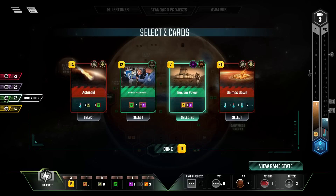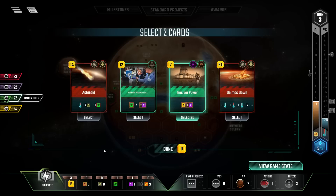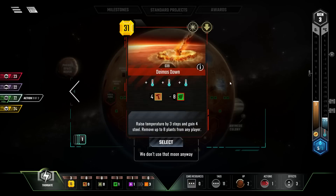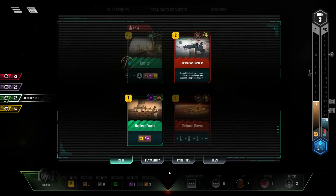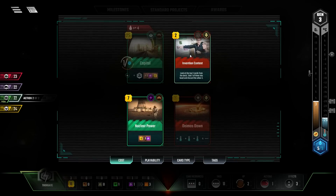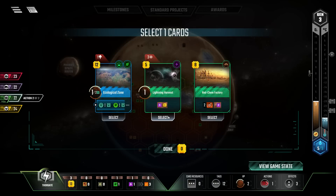Do I want artificial photosynthesis for the extra science tags? How am I doing on science tags? One science tag - so not necessarily in collection mode yet. We're not rolling in dough. Demos Down - how could I say no to you? You'll be useful to me at some point. I might as well do invention contest. Lightning heart needs three science tags - I should have gone for that. Since I didn't, Radchem Factory's my next best bet, because one power for two for eight - that's a good deal.